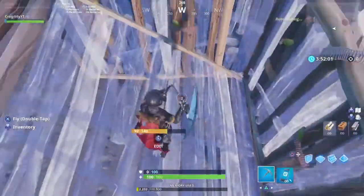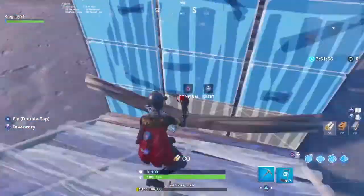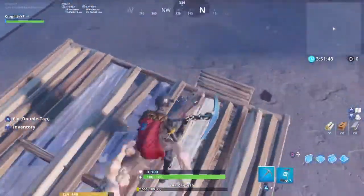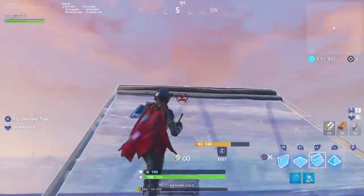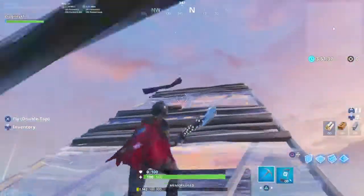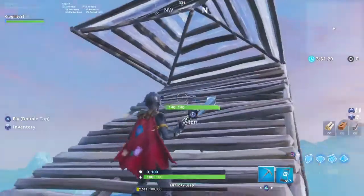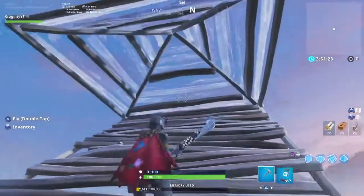So what I'm gonna do — let's say you and your friend are having a build-off, right? You're going up in a regular build-off. Y'all are gonna reach the point where y'all get up to like two stairs and they're gonna meet. So what you want to do is put a pyramid away, and instead of editing it the usual way...